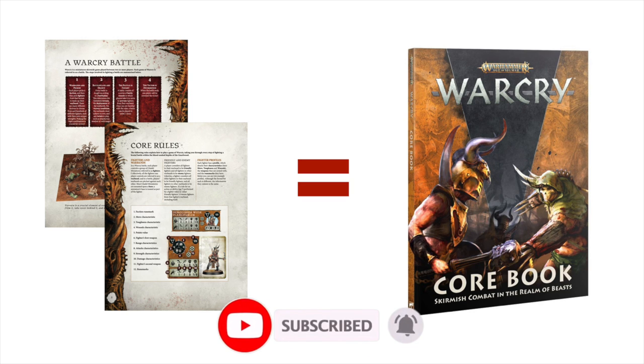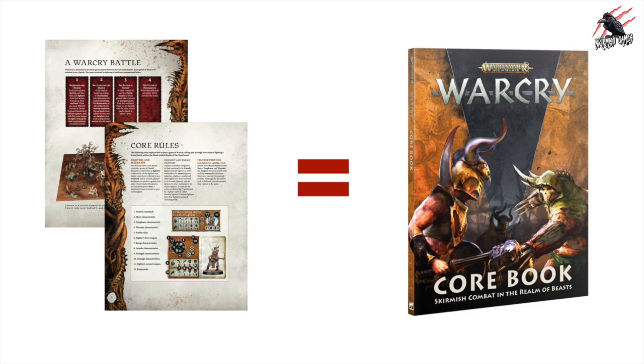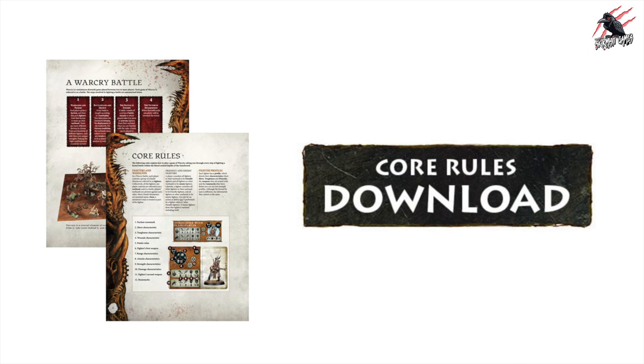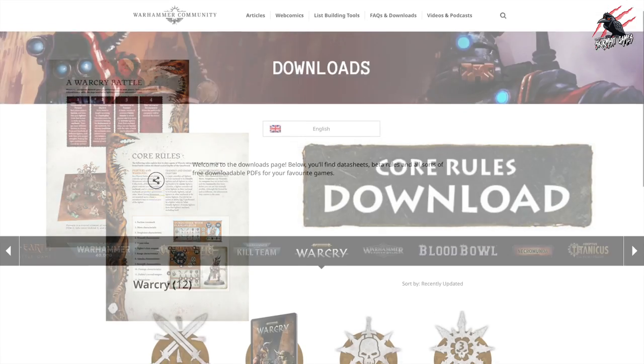So if you're unsure whether you'll like the game and don't want to invest in the book, you can download those PDF rules, play the game in full, and have a complete understanding of how it works. It's available on the Warhammer Community site — I'll put a link down below in the description.